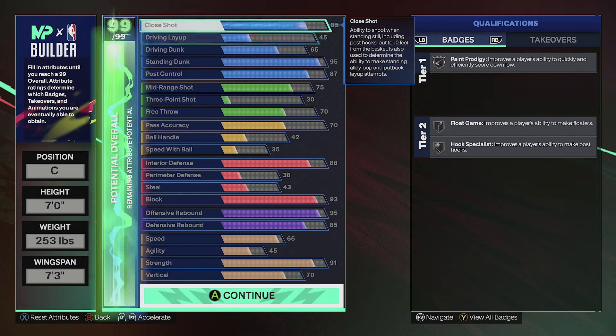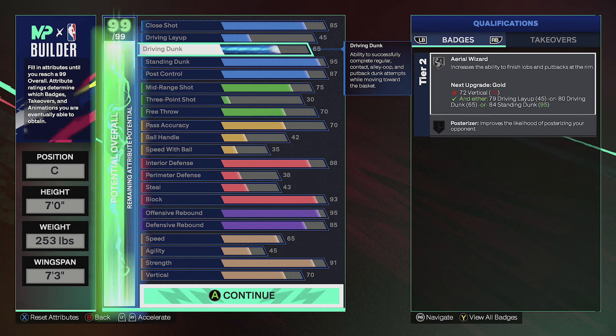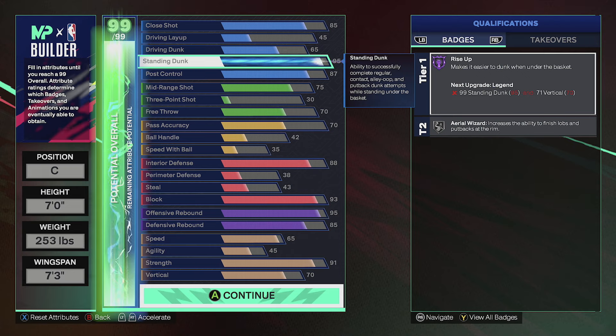For badges: 85 close shot gives us paint prodigy on silver, float game on silver, hook specialist on silver. Standing dunk is 95, so we get rise up on Hall of Fame. And if y'all level up this year you can get tier one badges maxed out, bringing rise up to legend. This build is dominant — I played with it and my badges aren't even maxed out and I haven't lost a game yet.